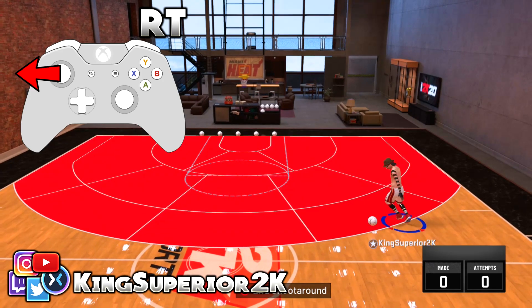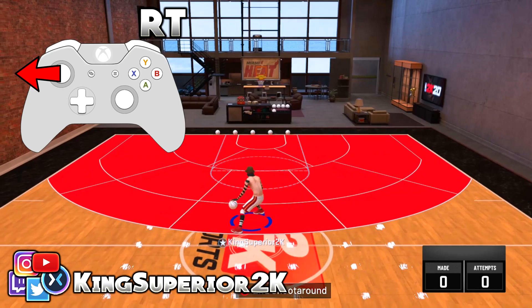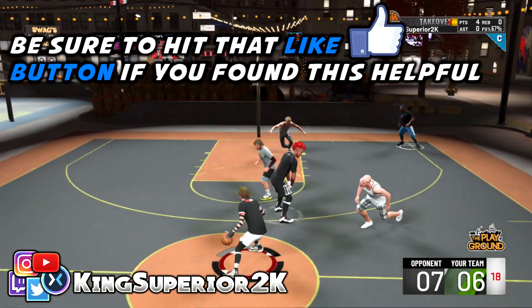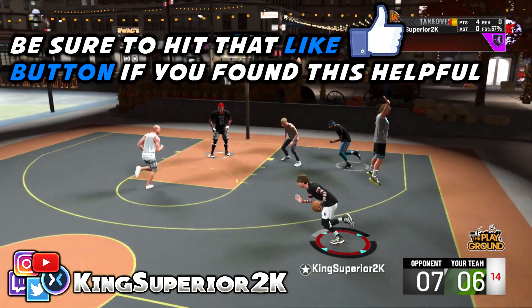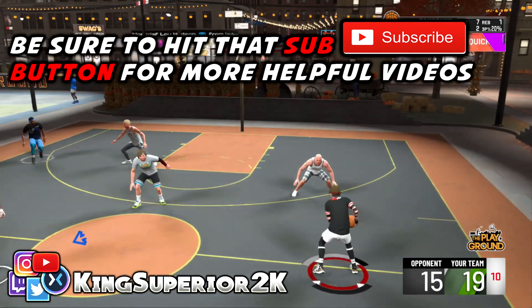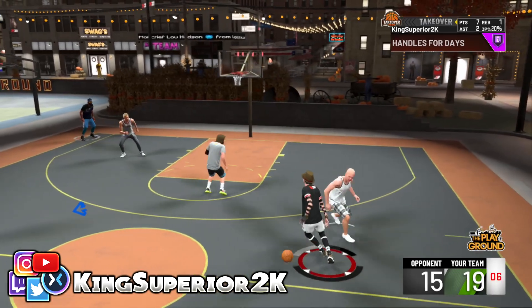As soon as you get open, obviously you're going to pop the three — bang, wide open, green. This method is actually easier than the one I showed you before, so hopefully this video helped you guys out. My name is King Superior — if you've got a friend out here trying to learn dribble moves, this is the channel you want to send him to. My tutorials are very easy to understand. If this video helped, be sure to drop a like, comment, subscribe if you're new, and I'll talk to you guys later. Peace.